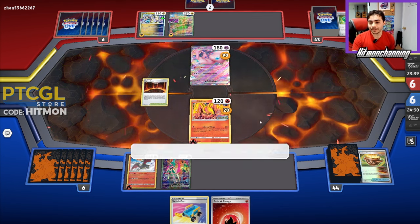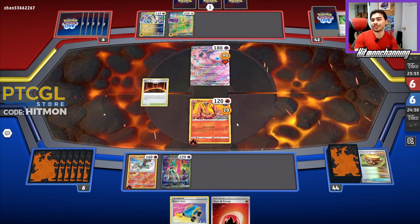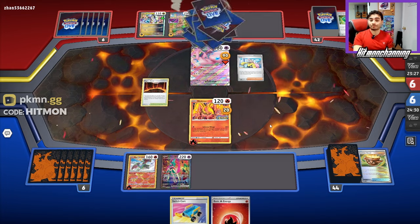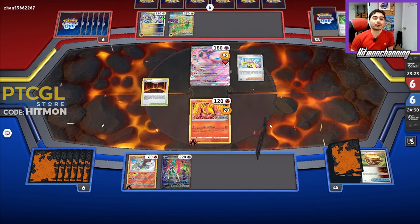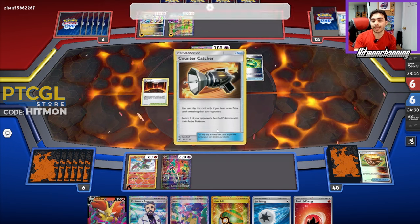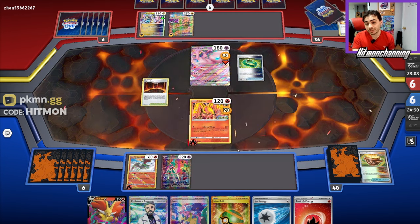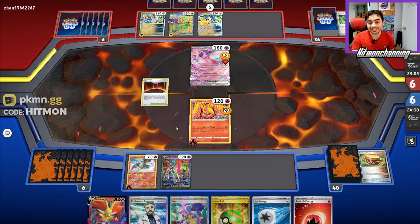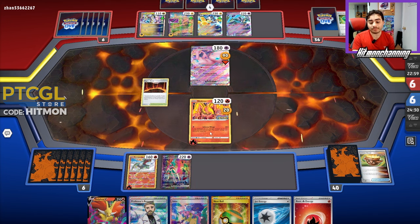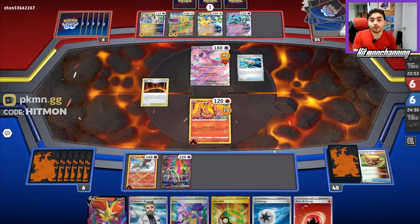They have another lightning energy, and it might be a restart for them to try to get something. If they get the Iono I think we'll be happy. They do get the Iono, which makes me happy — that means we get to play the game more. We did get a really good hand now. A Techno Radar is going to allow them to KO our Moltres with the Moraidon in the active, which is completely fine — Moltres has served its part. We can use Delphox if we find something like Mew EX to get a multi-KO on both the Mew and Moraidon for a three-prize turn.